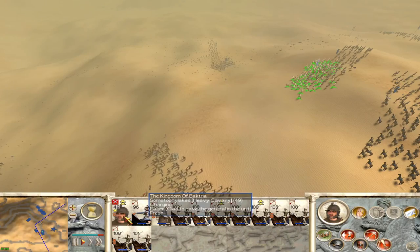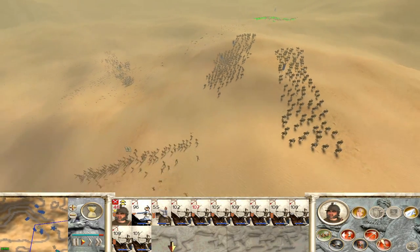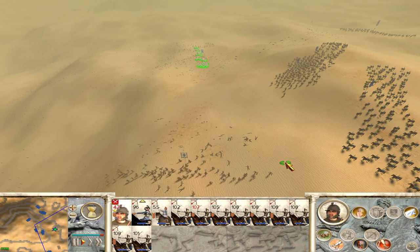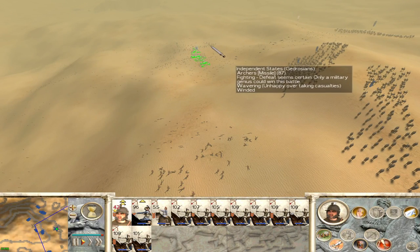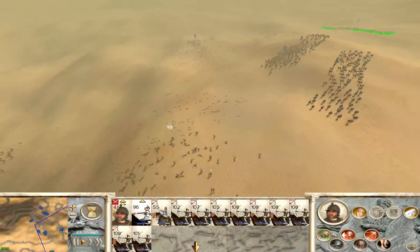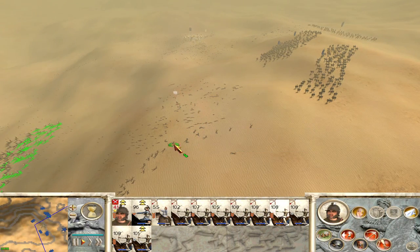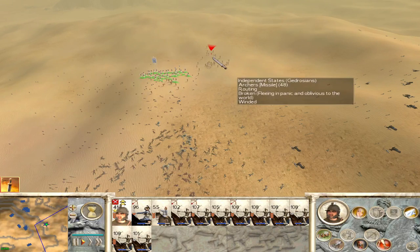I've lost 2%. Those spearmen have pretty much gone. Not doing that well against their archers, getting their full unit in. The enemy general is running away — this is no way for a leader to behave. We'll continue just to get the experience. Chase them down, speed it up.